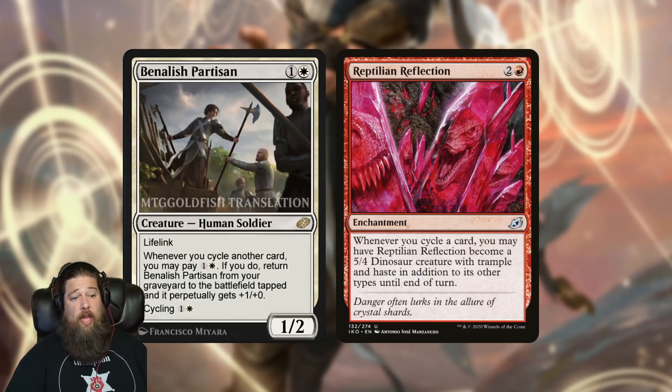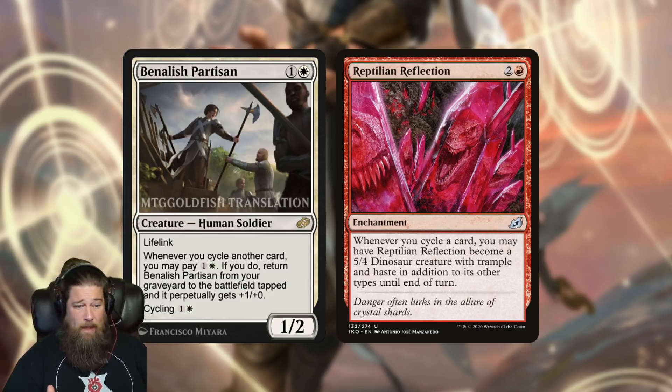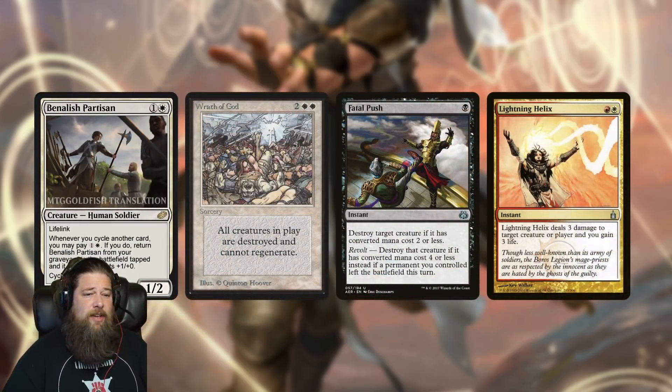On the other hand, we've seen some cycling decks playing Reptilian Reflection to try to get around opposing removal and sweepers, which are really strong against the cycling deck. Could Betelish Partisan fill that role? Reptilian Reflection doesn't have cycling at all, but Betelish Partisan is resilient to removal — it dies, you cycle, you get it back and it's even bigger. It's a really interesting card for slower, grindier matchups, and I could see it having a home in the deck.